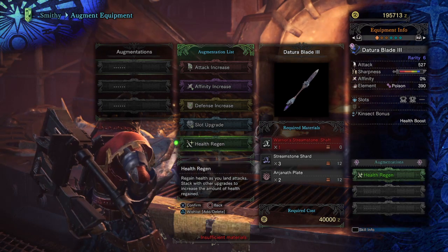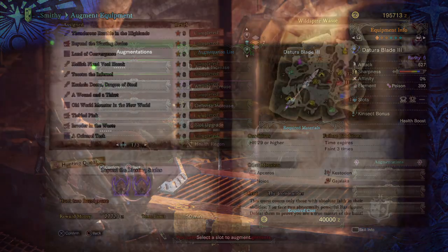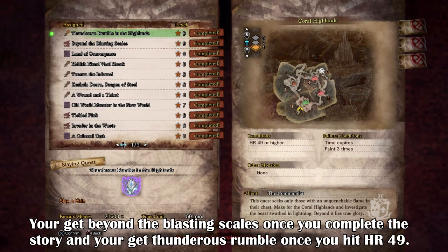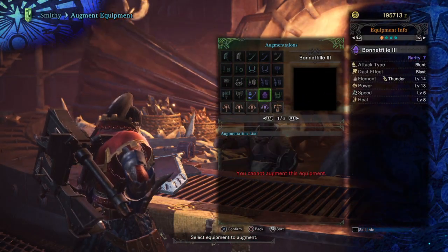To unlock this feature you need to do the following: first, you need to hit Hunter Rank 50+, which requires you to finish the story and then complete the quests Beyond the Blast and Scales and Thunderous Rumble in the Highlands. Both of these are tempered assignments and can be very challenging to complete if you're not prepared.